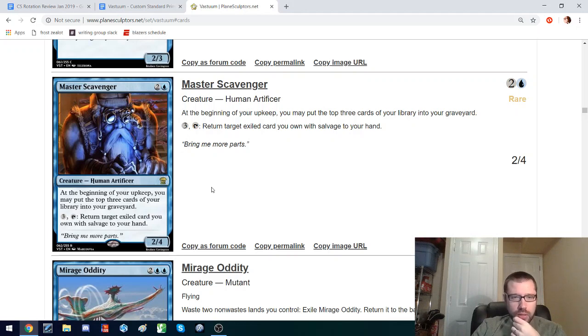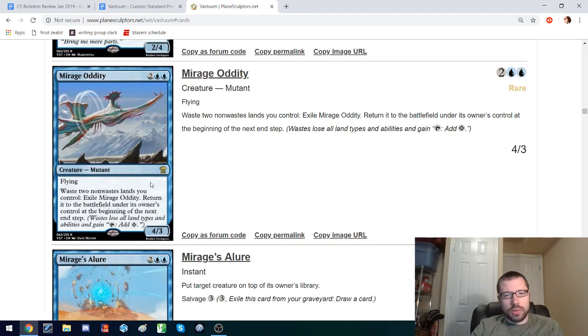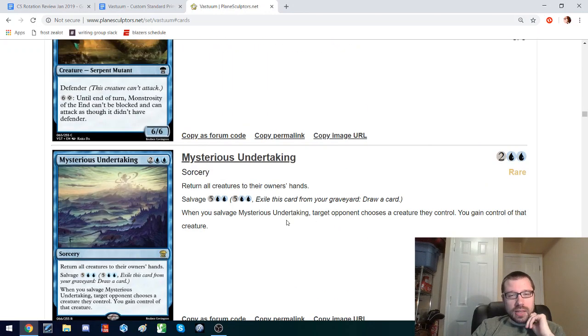Self-milling blue card — you can return your salvaged cards back to your hand, so some self-mill and card advantage. This might be an engine for some kind of self-mill deck. You can waste lands to flicker this so that it doesn't die. I think maybe this goes in a mono-blue tempo deck so that the wasting doesn't hurt as much. Return all creatures to their owner's hands for 4 mana — I like this design only because I really like making stupid decks with Archaeomancer, bouncing everybody, just bouncing all the creatures every turn over and over again. And then you can gain control of one of their things later — if they play a big creature, you can just take it and get a card. It's nice for blue to have a sweeper.